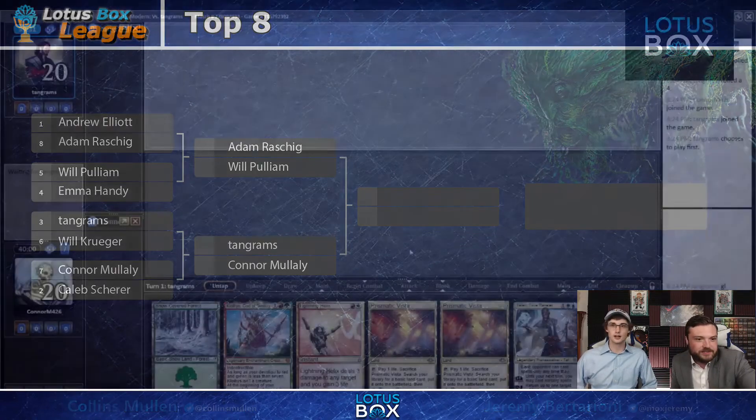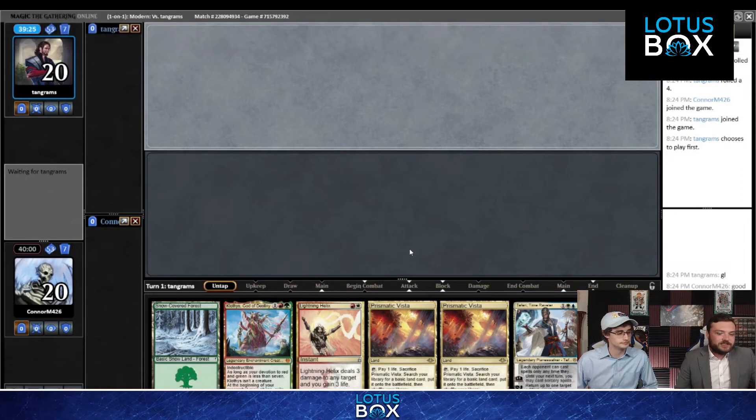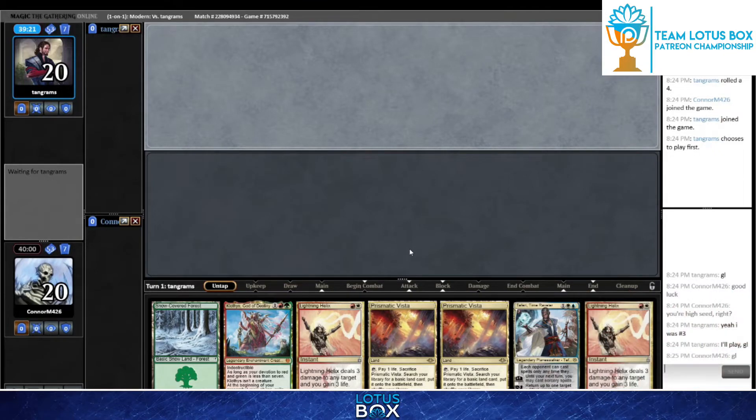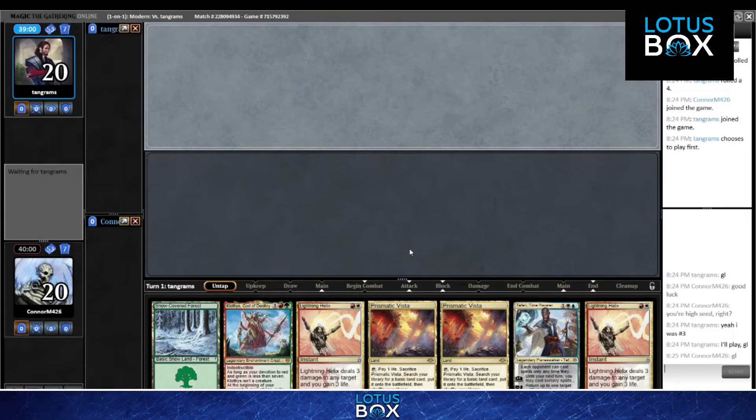We got a matchup - looks like this is going to be Conor versus Tangrams, Conor Malaylee versus Tangrams. Unfortunately not getting an Abzan fix, but this is Bring to Light versus Uroza - two pretty mid-range, value-heavy decks getting value in slightly different ways. Both play Uro, which is one of the cards that makes these decks really work.